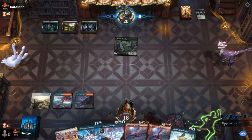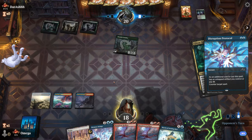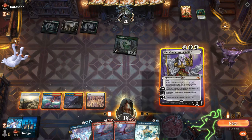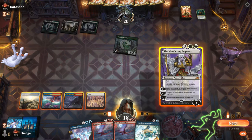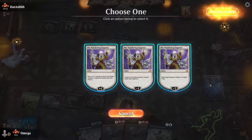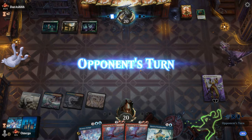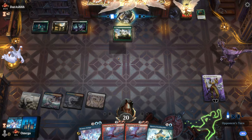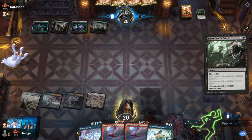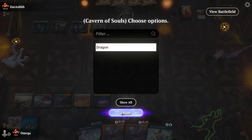Two damage - absolutely. Glissa is absolutely horrifying. This is pretty good, right? The fact that we get something on the board and we get rid of that. They don't have a four drop, I think. They might have double Glissa, by the way. Normally they would just ramp. They kind of whiffed a full turn and all they did is negate part of our card.